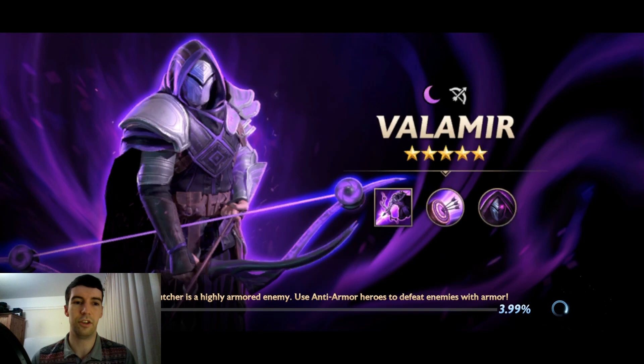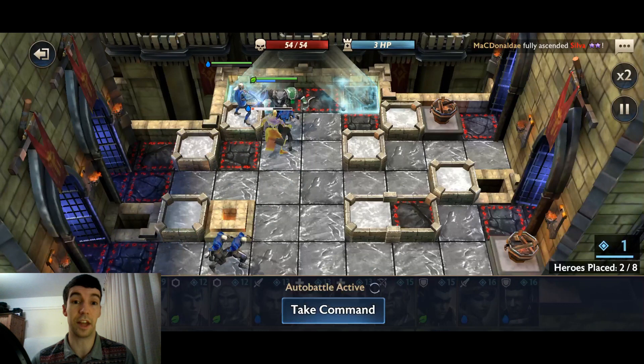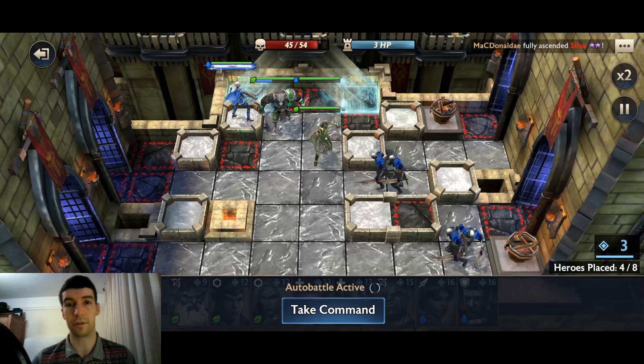These are the heroes I'm using — they're all EVO 1, just leveled up to the max level of EVO 1, so really not much progression on them. Starting off with Remus on the left hand side to defend against enemies coming in. Remus only blocks one enemy so you do need additional support there. Silver placed next to him does a bit more damage to kill off those enemies.